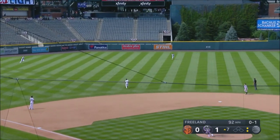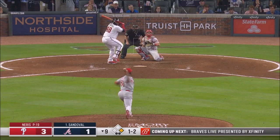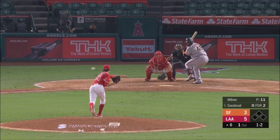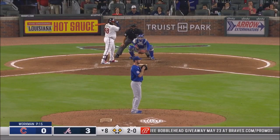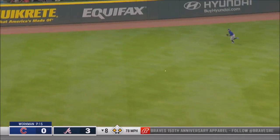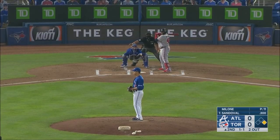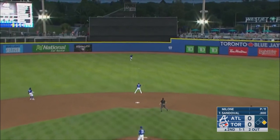This one is lobbed to shallow center and it's going to drop. Swing and a high fly ball right center field, headed to the ball park. Back up the middle, watch out. The pitch — Sandoval drives a base hit left center, scores a run. This loop down to left center field will bring home another run. One and one — one drive, base hit into center.